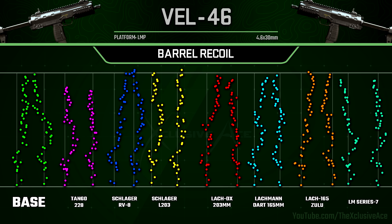Looking at how the barrels impact recoil, the best barrel for recoil appears to be the Tango 228 barrel — it really noticeably cuts down on vertical magnitude, the jump between bullets, and there's very little side-to-side bounce with it compared to some of the others. Honestly, no matter which barrel you choose the gun is still going to be at least reasonably controllable, outside of maybe the LM Series 7 barrel, which adds a decent amount of horizontal recoil that will be a lot more difficult to control and predict.